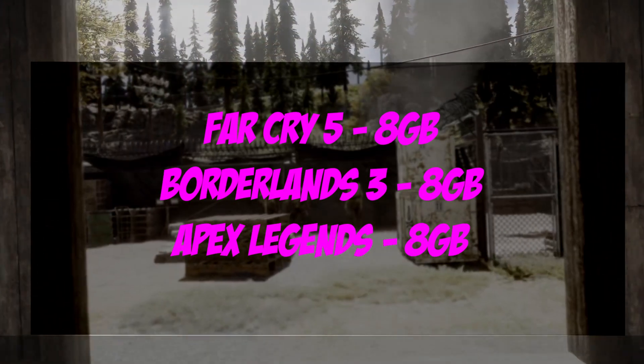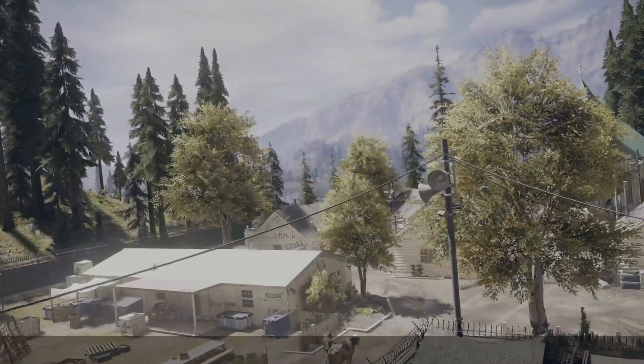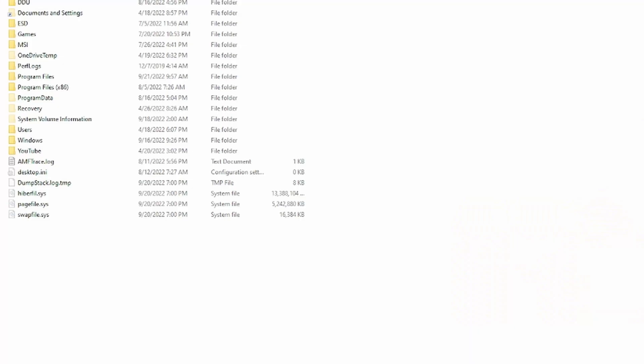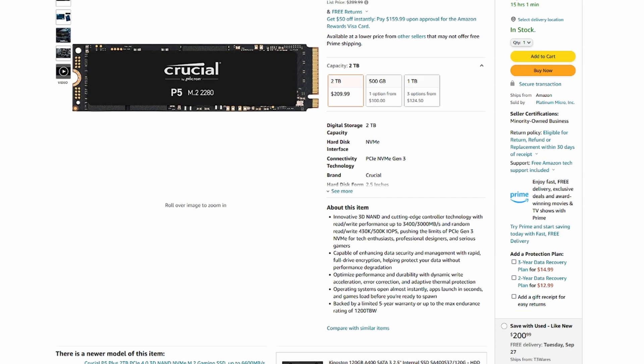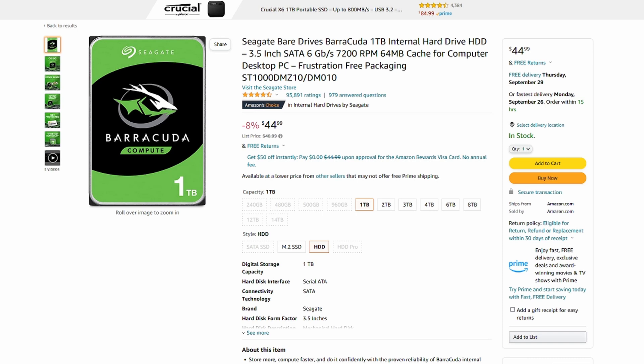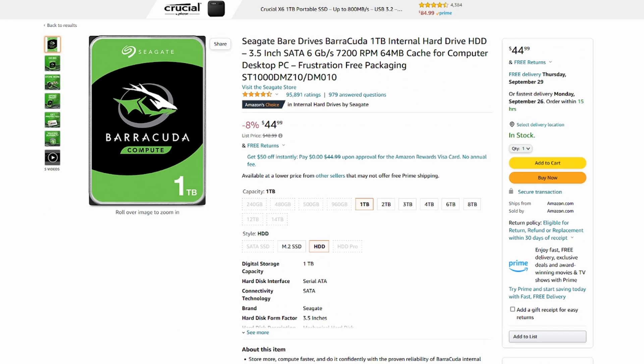For the harder-to-run titles — Borderlands 3, Far Cry 5, and Apex Legends — all of those maxed out the system RAM. When you use all of your RAM, your computer starts writing to a swap or page file on your hard drive instead. Luckily I have a Crucial P5 NVMe drive that writes at about 3400MB/s and reads at 3000MB/s, so I didn't really notice issues. But if you have a budget system with a 5400 or 7200 RPM hard drive, you will notice a performance impact.